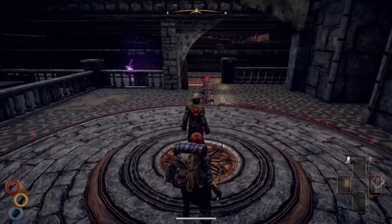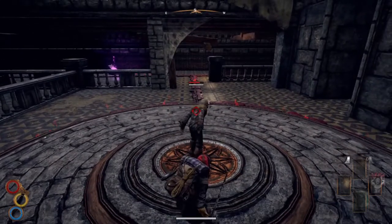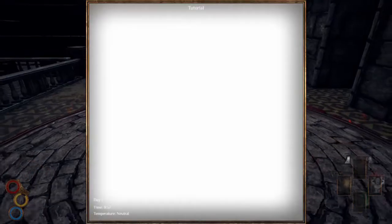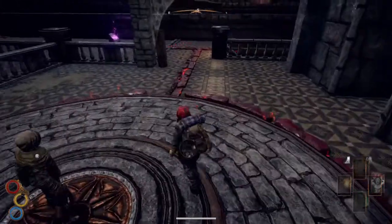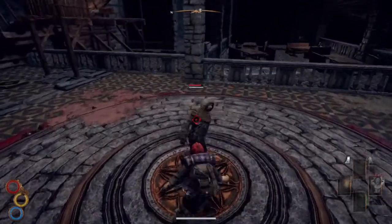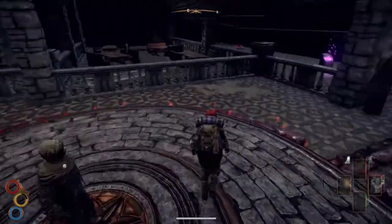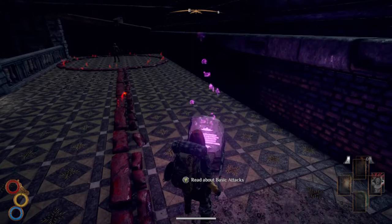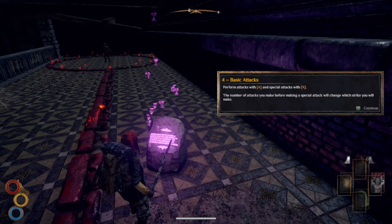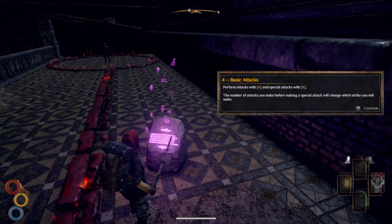You haven't told me what the button is yet but let's try it. Right to get on it — Square. I'm using a PS4 pad. Square to do the attack, right to remove it. Basic attacks: perform basic attacks with A and special attacks with X — so that's X and Square on my pad. X and Square for attacks.